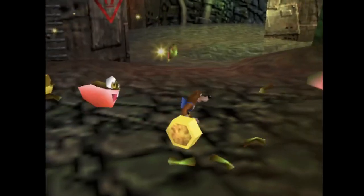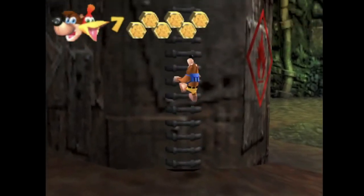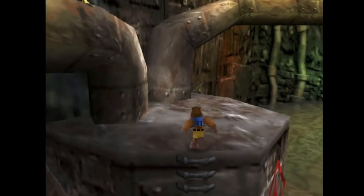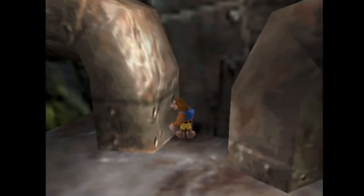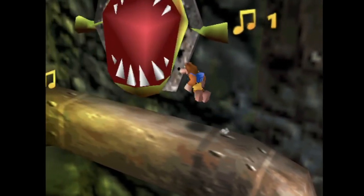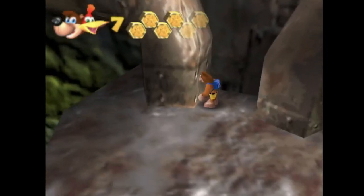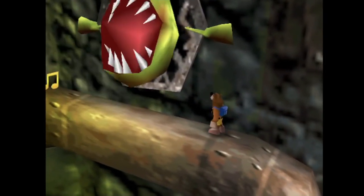I like how the texture popped in and got more defined once the enemy got closer to you. Good old pop-ins — kind of a classic thing about old games, just like the high-textured model popping in. Even new games do that too.